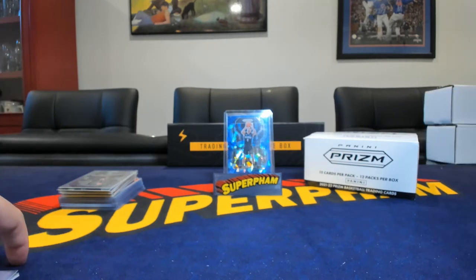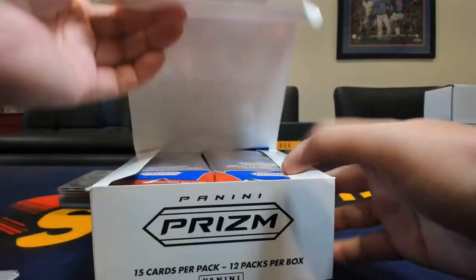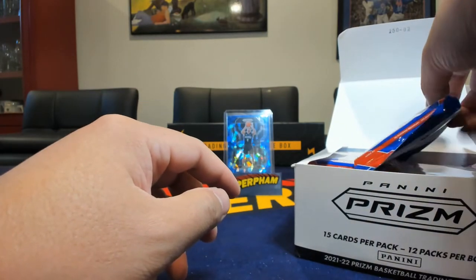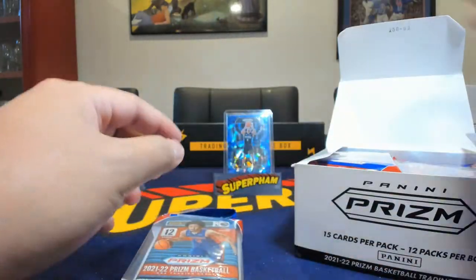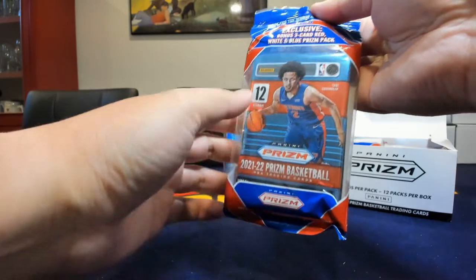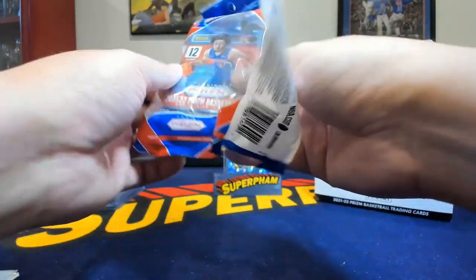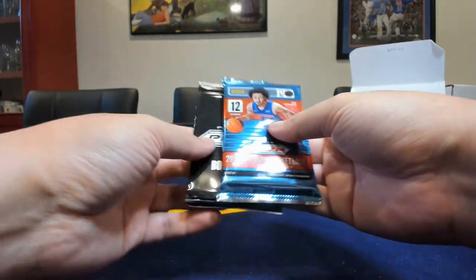Now all cleaned up and ready, let's go ahead and get into this case of cellos or fat packs. With each case you get 12 packs - each pack has 12 regular packs, and then there's three red, white, and blue parts. These are the hanger kind of fat pack or cellos that you usually see just hanging on the hooks at your retailer, whether Target, Walmart, whatever. These have been highly touted in the retail realm, so let's take a look for ourselves and see if that lives up to the hype compared to what we just saw from the megaboxes.